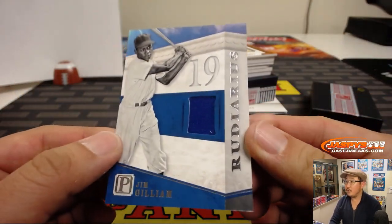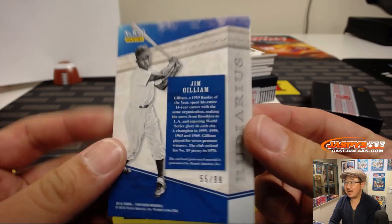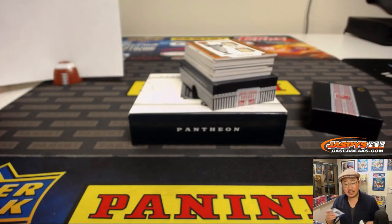We've got Jim Gilliam, Relic 55, number five out of 99. That's for Daniel Patera with number five.